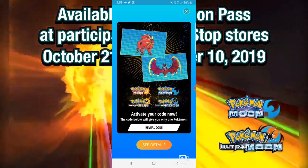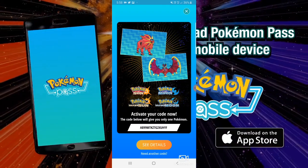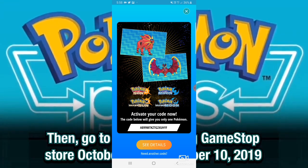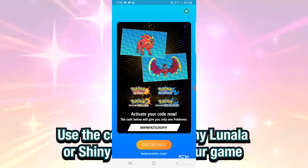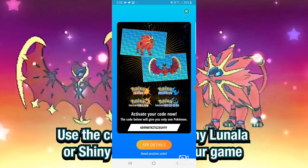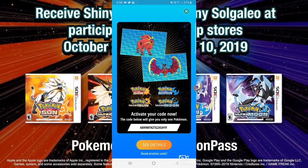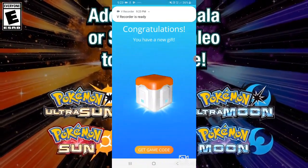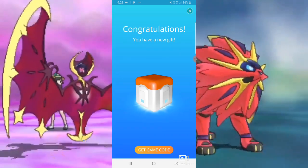It will say 'congratulations, you have a gift,' then you click 'get game code.' It will give you a code for either shiny Solgaleo or shiny Lunala depending on what game you have. Click 'reveal code' and it will show you a code — the code I'm showing on screen is the one I used. At the bottom it says 'need another code.' I currently only have one game with me and won't have my other games before this event is over, so I'm going to give you a little treat for watching this video.